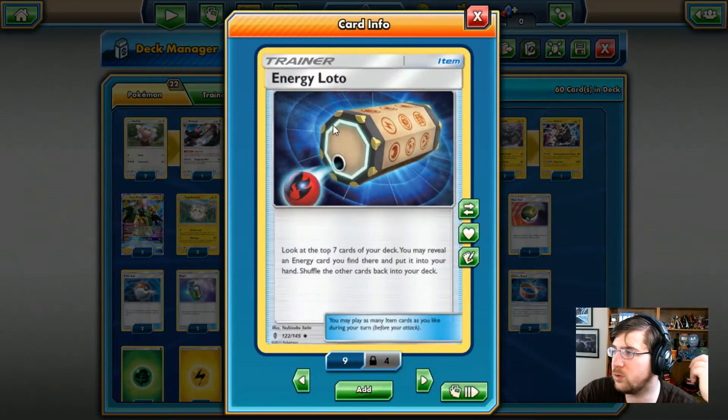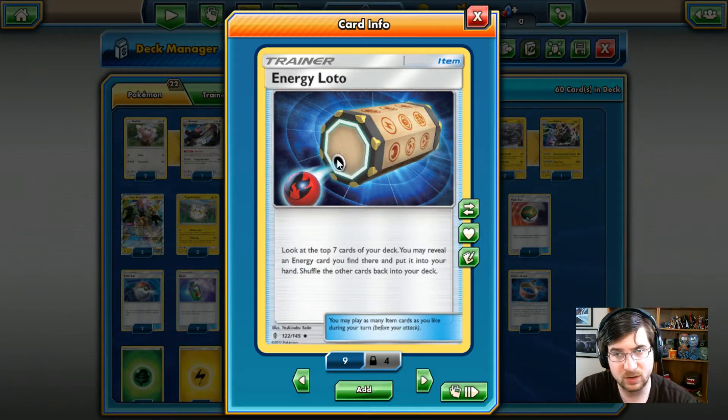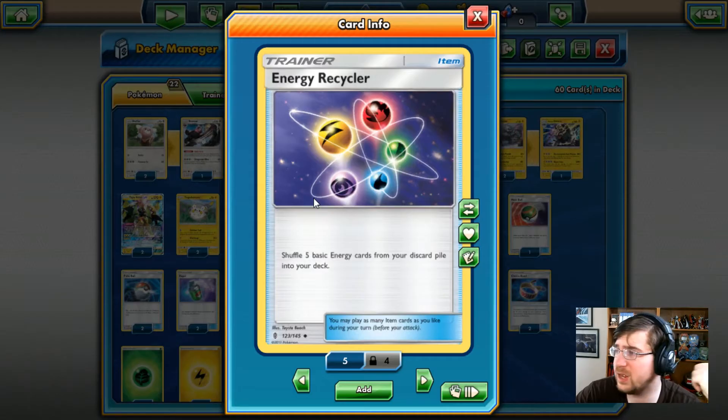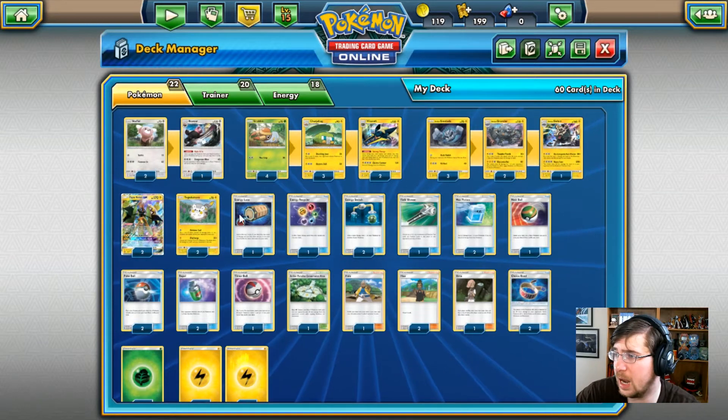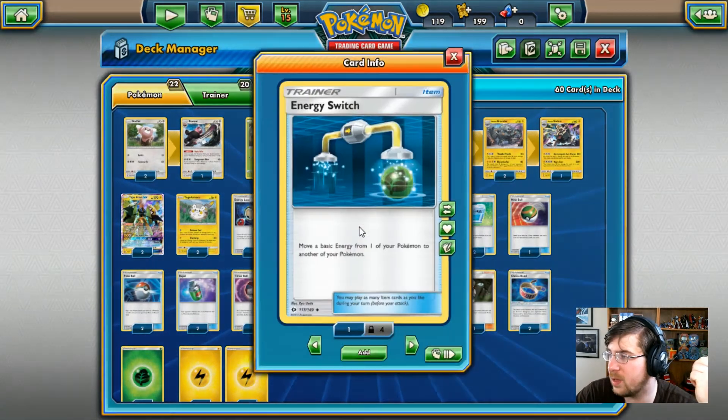We are being forced to use an Energy Lotto: look at the top seven cards of your deck, you may reveal an Energy card from there, and if you do, put it into your hand. Remember, it's not Max Elixir — it doesn't get directly attached to the Pokemon; it goes straight to your hand, then you shuffle the rest back. Next up is the Energy Recycler: shuffle five basic energies from your discard pile back into your deck. There is a little bit of energy recovery, so it's alright to have.